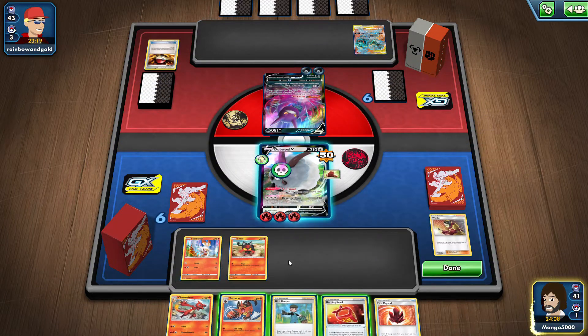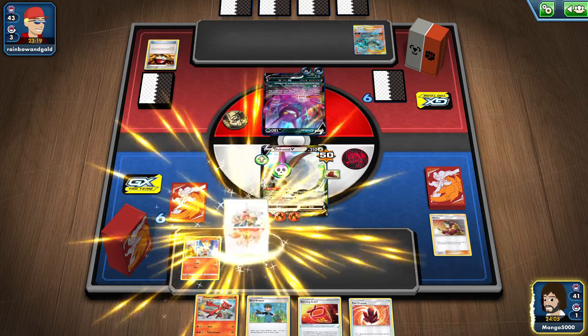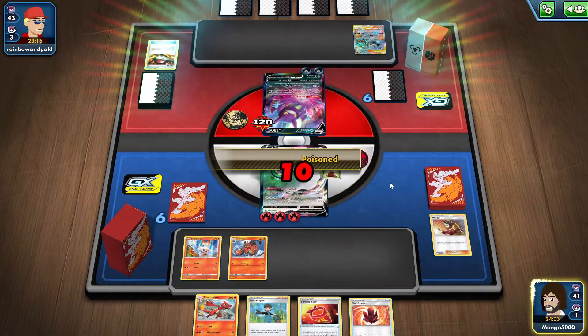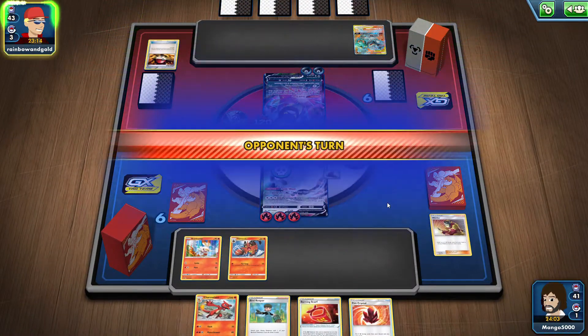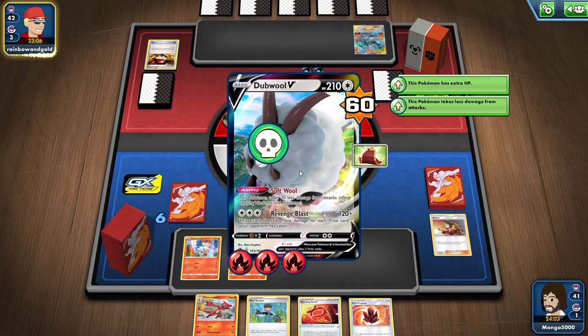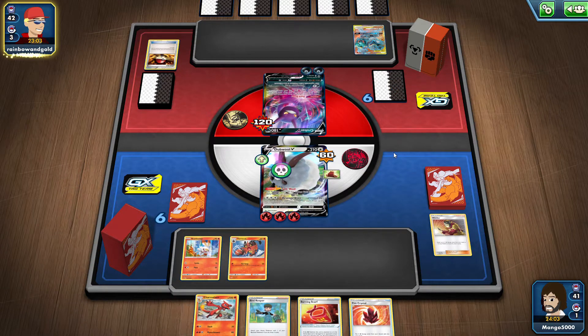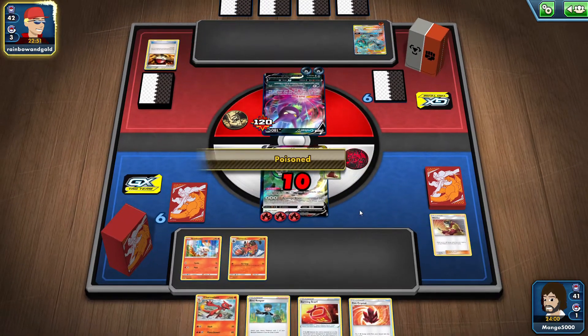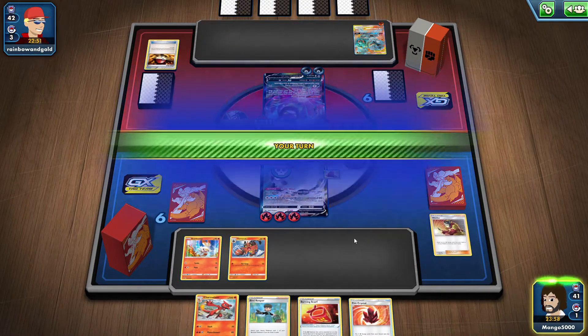Alright, we've got our energy, we can evolve Litten here, and we're ready to start getting the damage in. That's 120 right there — we're gonna be able to take Crobat out in two turns. I understand why he grabbed the Machamp though — with March Shadow he wants to take out this Dubwool. Hoping that we just take out Crobat and he quits. Nope, he hits us again — now we're at 110 out of 260.